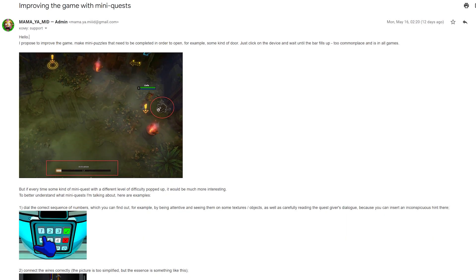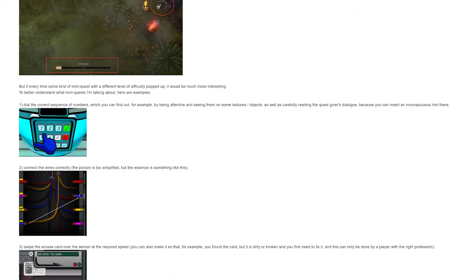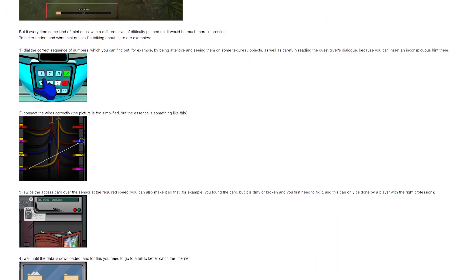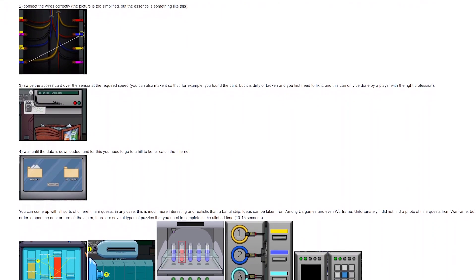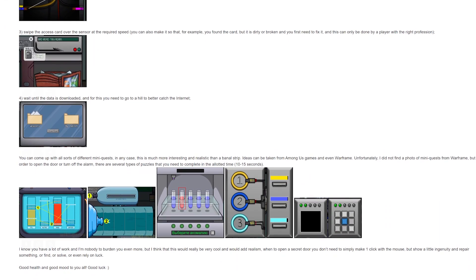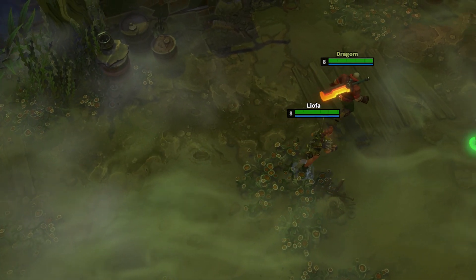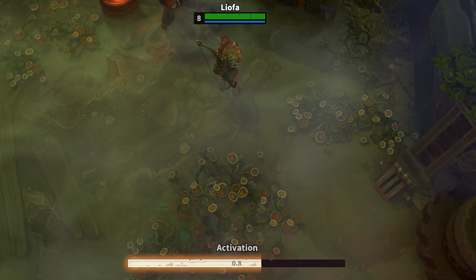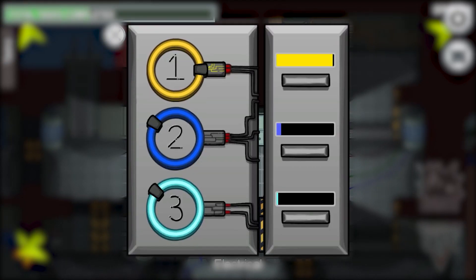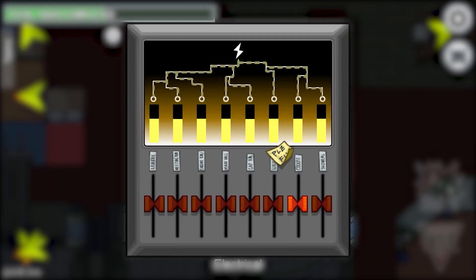I already sent the next idea to the developers by mail, but I have not received a response yet. Its essence is that when interacting with different objects, instead of a banal progress bar as in all games, there could be something new, unique, and more interesting. We are talking about various mini-quests, reminiscent of the tasks in the game Among Us. It would be much more interesting to spend a few seconds not on the banal waiting for the bar to fill, but on solving a mini-quest which also corresponds in meaning to the object with which the player interacts.